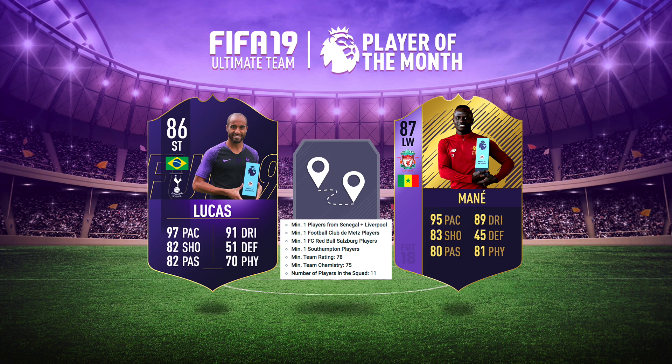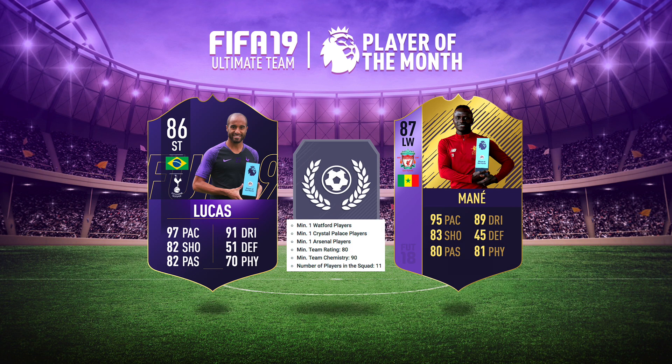The final requirement was Mane's Goals — scored against Watford, Crystal Palace, and Arsenal — requiring an 80-rated team, 90 chemistry, and 11 different players. We'll go through different teams he played and scored against. Those were all the requirements for the August Player of the Month SBC last year.